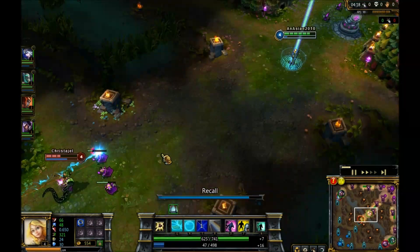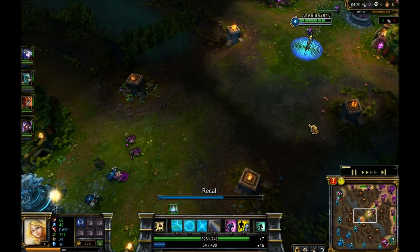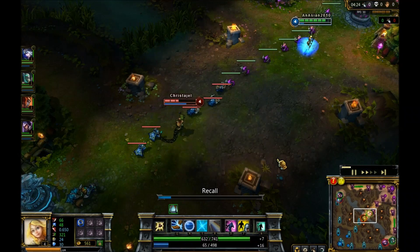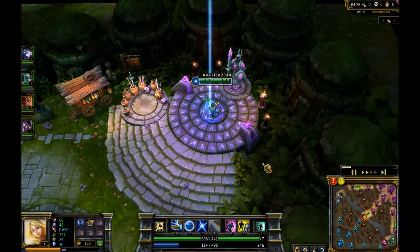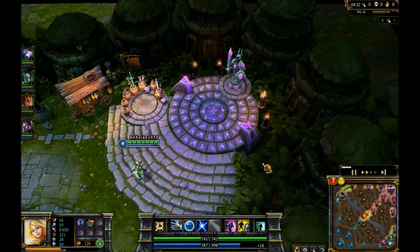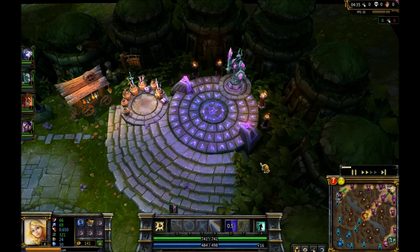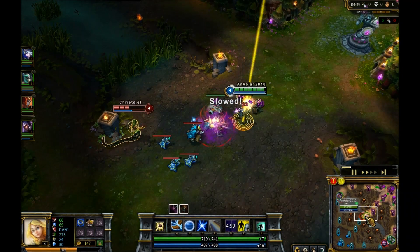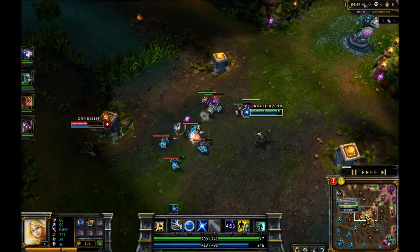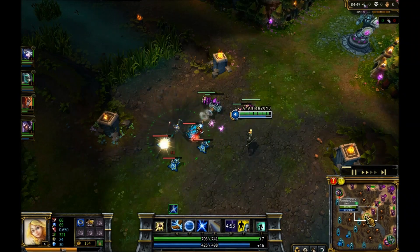I'm out of mana and I want to buy something, so I'm probably going to go back. I have teleport, and teleport with Lux — or really any mid — is really good. A lot of people say teleport is just if you have mana problems, which can be true, but early on if you do have mana problems you can just go back and teleport. But later game you can gank a lot with teleport, so it is kind of a double-sided blade.